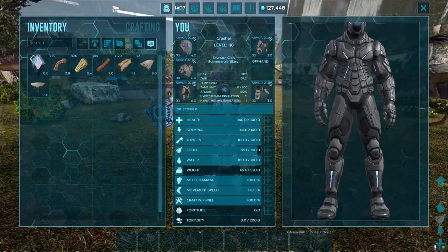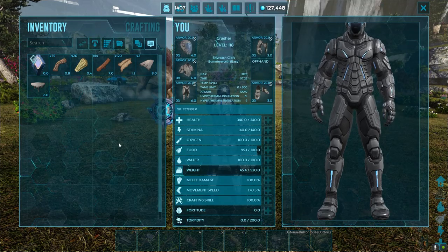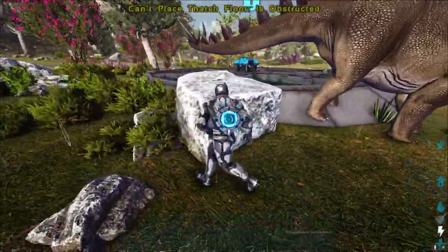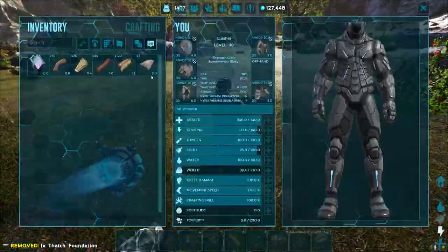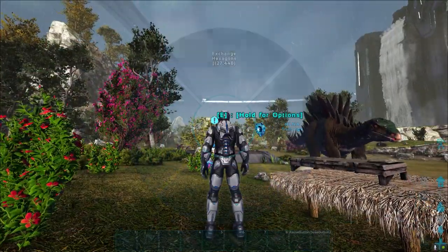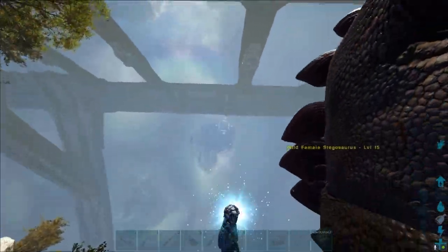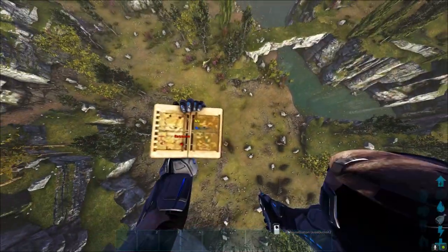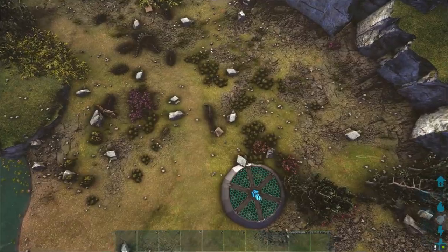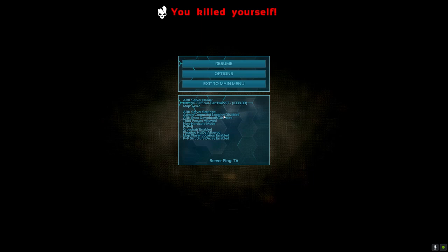What you want to do is spawn on the Gen 2 server — you will need the DLC for this — and you'll spawn in with an exosuit. Come to one of these mission starter places and put down a couple of beds. You can get the stuff for beds just by buying things from Helena. Then take your boots off and kill yourself; the best way is flying up into the air and falling back down. This is on an official server — that's the server number there.